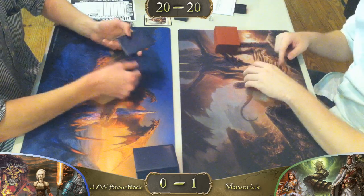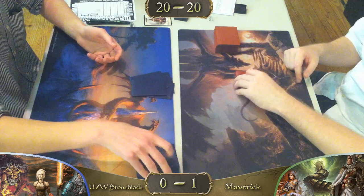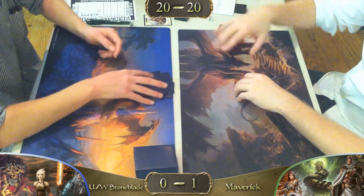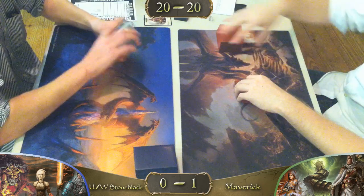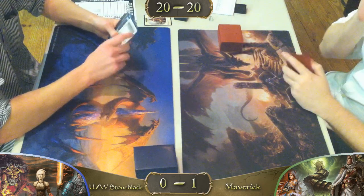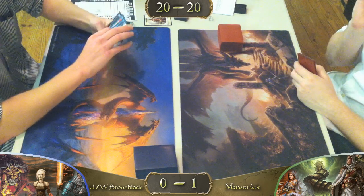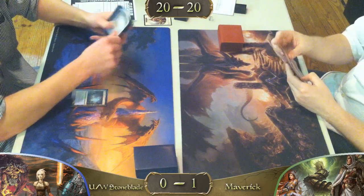It looks like a mulligan from our Stoneblade player, going to six. Opening hand — he's got a Snapcaster, looks like a Tundra, two lands total. He has a bunch of blue cards and a Force of Will. That's good enough to keep, I think. Well, Force of Will is very weak in this matchup.